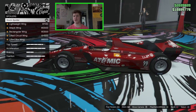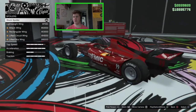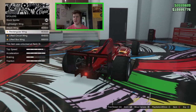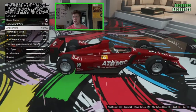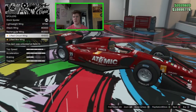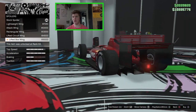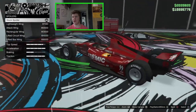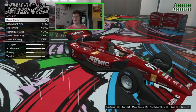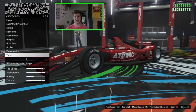I do like the spoiler — it's very neat and looks more like an Indy car, but it does look very nice. We've got the lightweight wing which removes the flaring at the back, the attack wing, rectangular wing, the lifted circuit wing which is similar to stock, and the lifted box wing. I actually think the stock one is the best looking on this because it sits really low — the others are all a bit high.